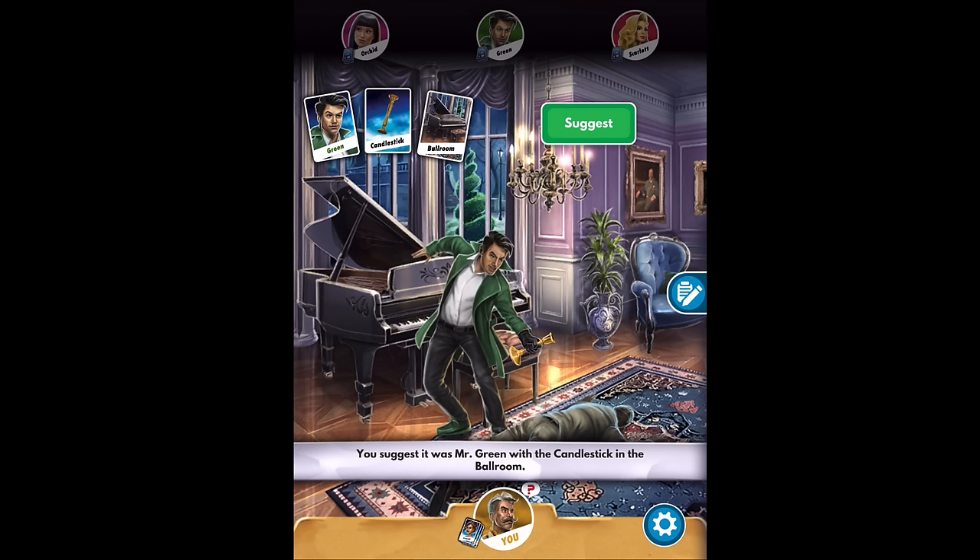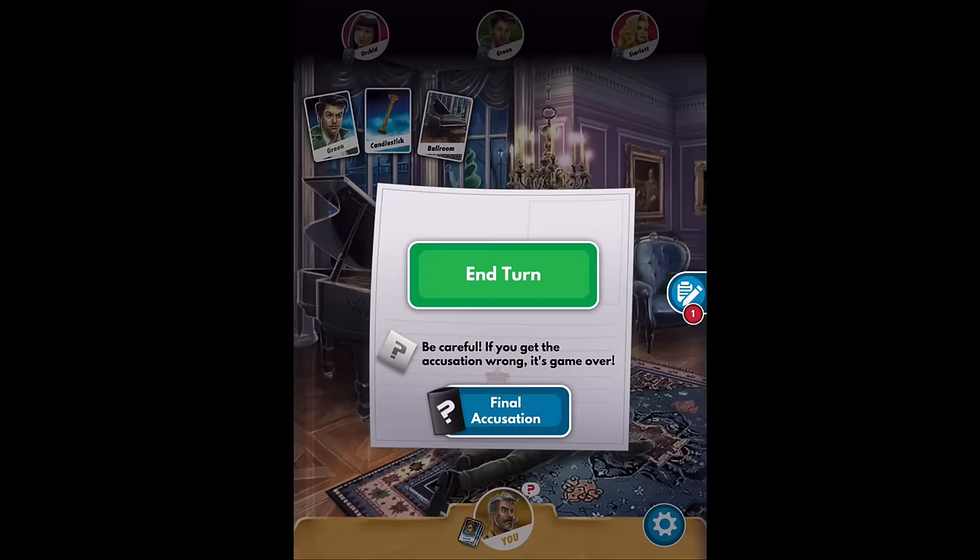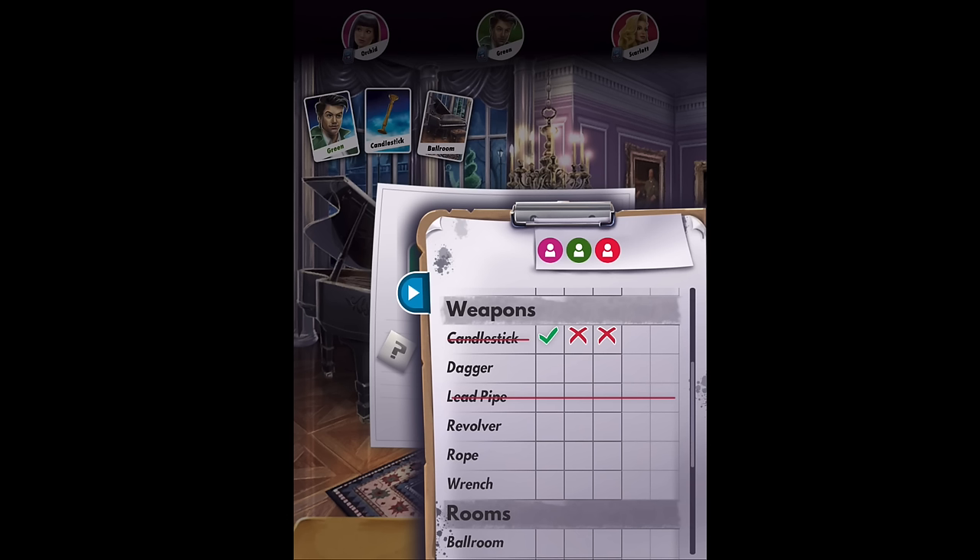I hit the Suggest button, and you'll notice little X's or check marks at the top — it's as if you're going around asking each person if they have these cards. Starting with the left, Mrs. Orchid — she gives me a check mark, meaning she has one of those cards. When I click the card, I get to see it, and importantly nobody else at the table sees this card. She has the candlestick. The app has automatically crossed off the candlestick because they now know that can't be one of the cards in the mystery envelope, since she just showed it to me. Now I end my turn.